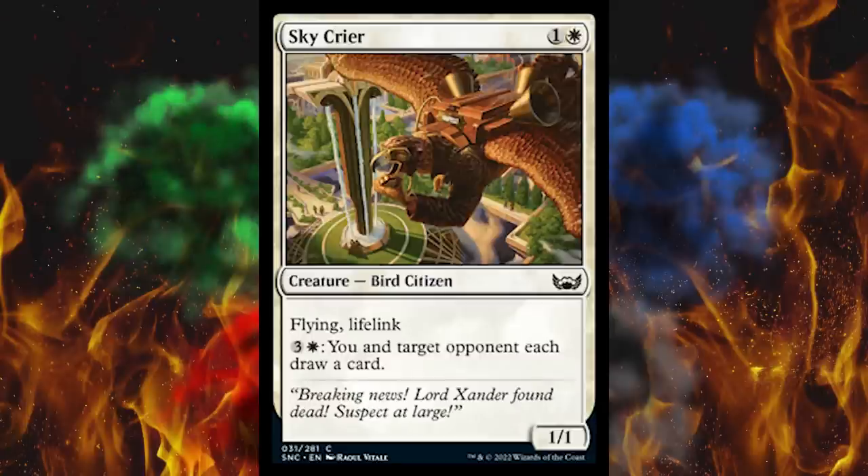Next up, Sky Crier — the flavor text is breaking news, blah blah. They didn't print the newsboy in the news cap yelling extra extra, read all about it. They made it a bird — a dorky-looking bird with a megaphone. Two-cost white creature Bird Citizen with flying and lifelink. Pay four and you and target opponent each draw a card. I like that option just in case of emergency — it's dangerous, but it's a last-ditch effort to maybe pull something out. Very, very neat. Also, can we have the 1/1-for-one bird with lifelink back? I know it was game-warping, but still.